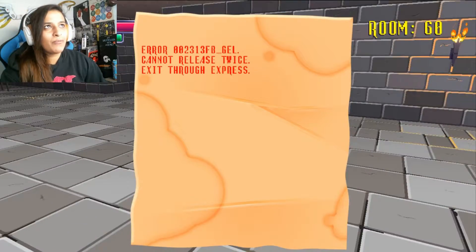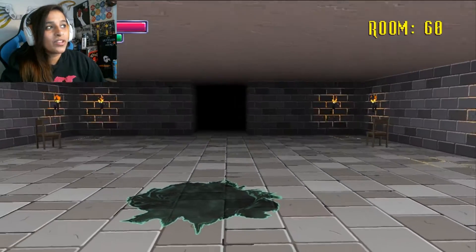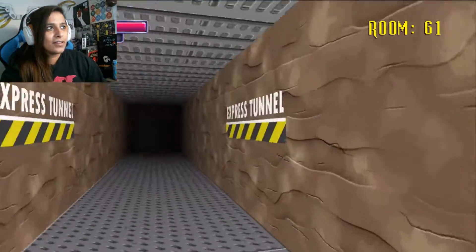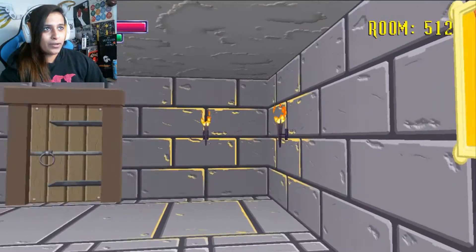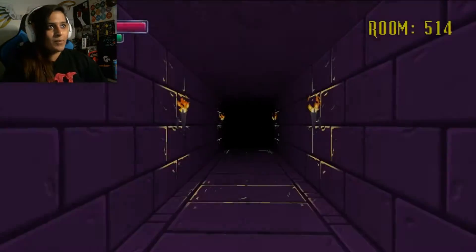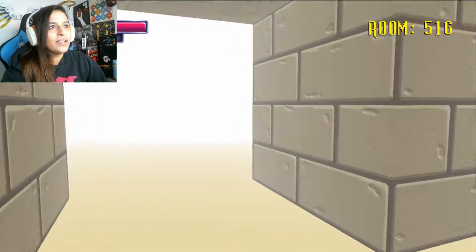Error 0023-13 FB underscore gel — cannot release twice, exit through express. This is where the green guy comes in, the first one, but now we have an express doorway apparently. Room 61 — express tunnel! Must be in Hawaii it's so hot in there. Room 513, good to be back. Room 515 — no problem.